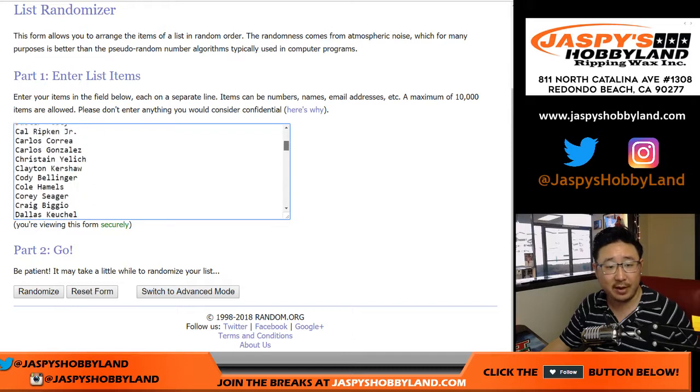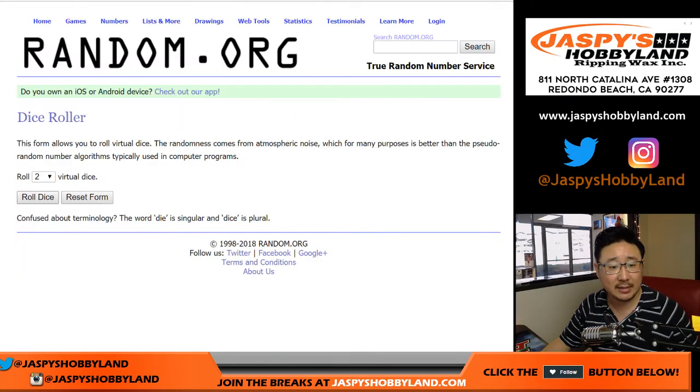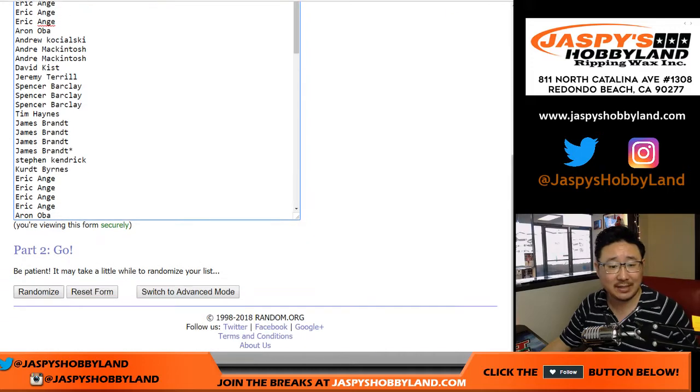There's the whole list of players right there. Plus as you know by now, all the game day balls and all the legendary level baseballs will all go to one person. They're few and far between, so they're kind of hard to hit. Alright, let's randomize that list — six times, four and a two. Each list will be randomized six times.